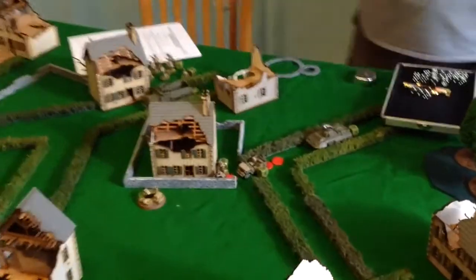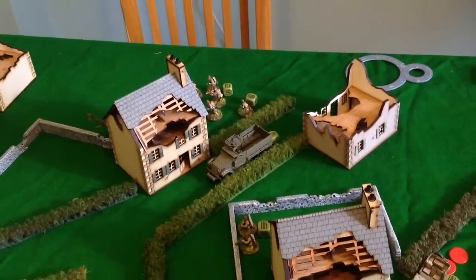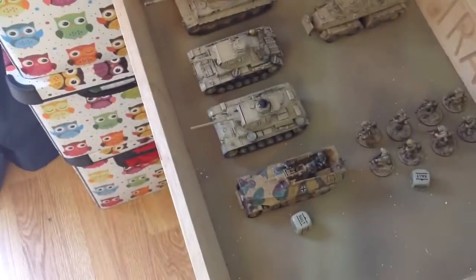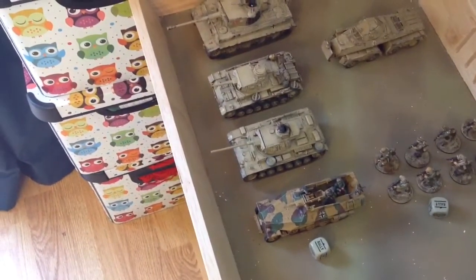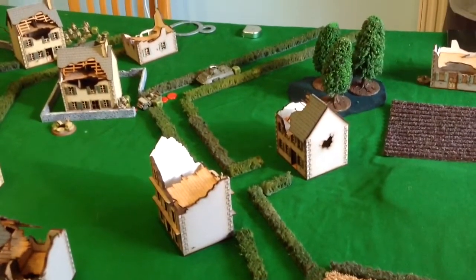John's been a little bit unlucky with his dice pulling — he's pulled five American dice in a row. So we've now got his half track on, infantry unit, the medic, and the bazooka team out on the table. Another German dice came out; I've put down orders on the Pioneer unit and the 250.